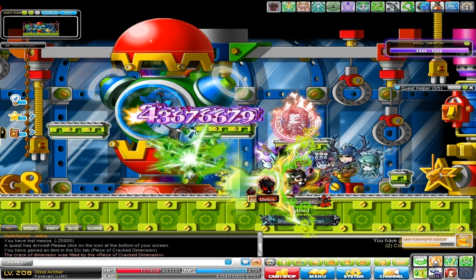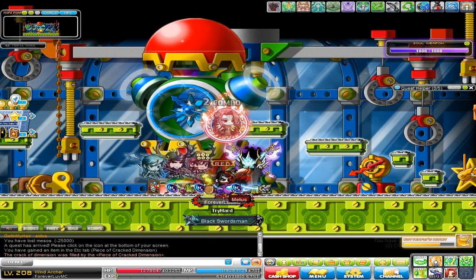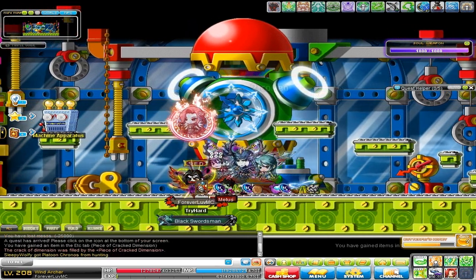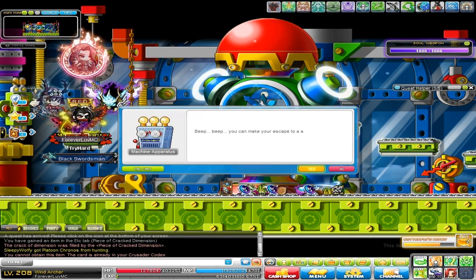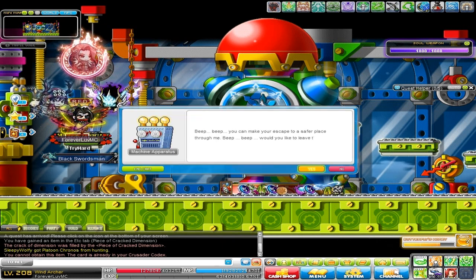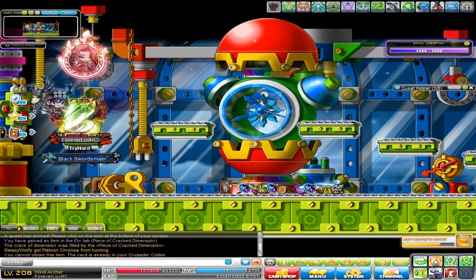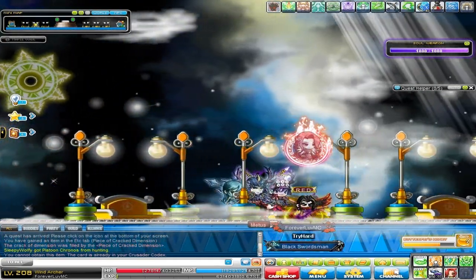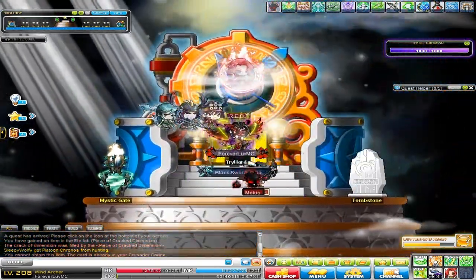Wow, that was really fast — I knew it was going to be fast but I didn't think it would be THAT fast. I think Populous is one of the coolest looking bosses in the game and it's really a shame he's so easy. I wish he was harder than Pink Bean because he's such a great concept for a boss. I hope they bring him back in MapleStory 2 because that would be absolutely insane. He even has a cool pre-map — this map right here is so cool.